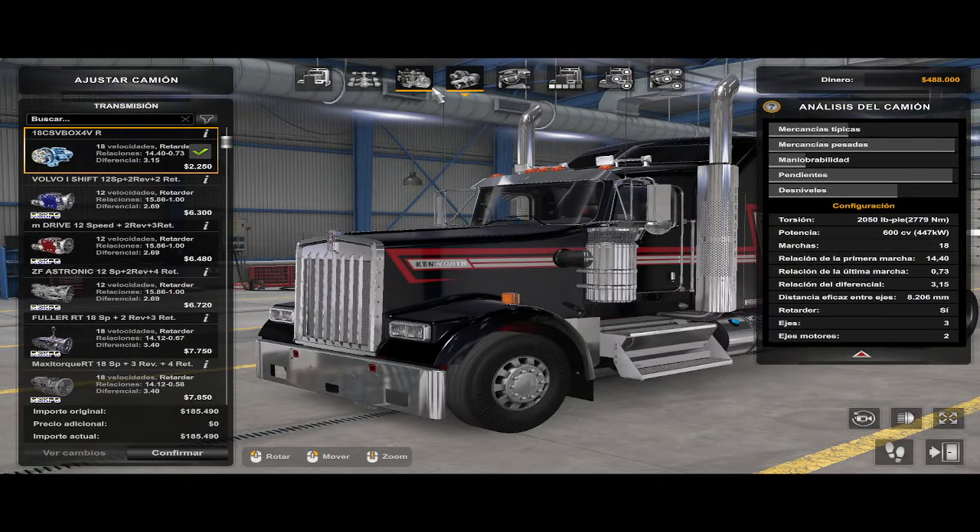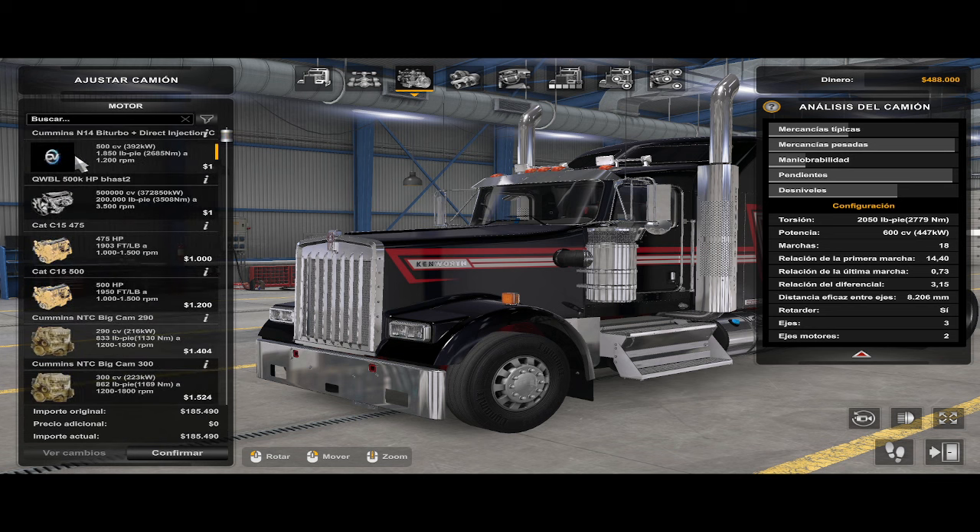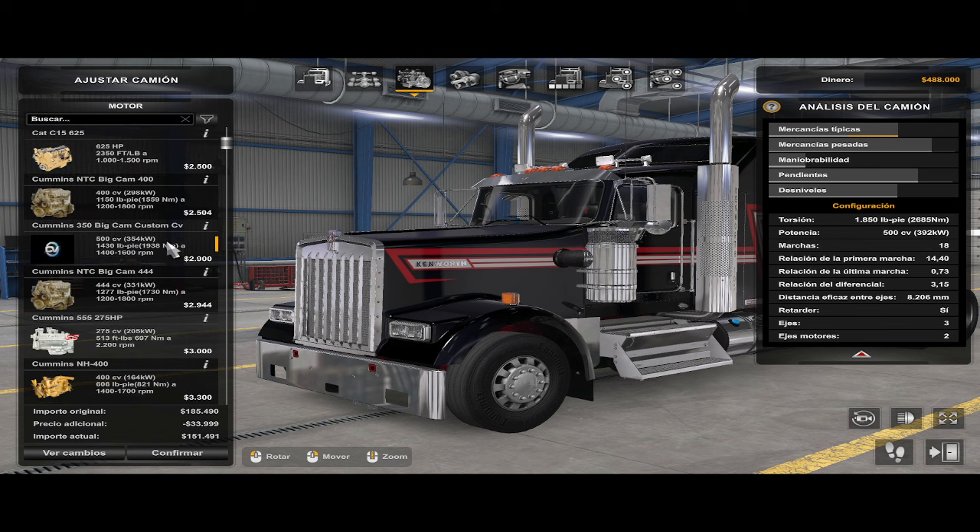Bueno, ahora sí vamos a ver. En motores, todos los que digan CV. Ahí, CV al final. Por ejemplo, este es el Cummins N14 2.0, pero yo lo modifiqué a mi gusto, entonces por eso dice CV. Por acá está el otro, que es el Big Cam Custom CV. Ese es el Big Cam 350 que han estado escuchando, que me gustó bastante. Pero le adapté el sonido del turbo de un N14 del juego.